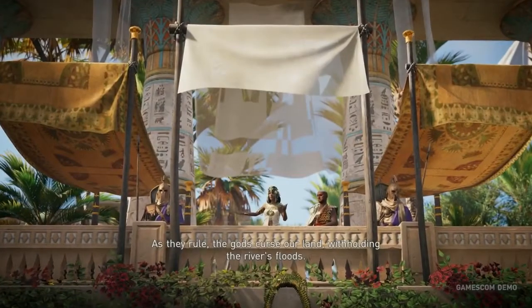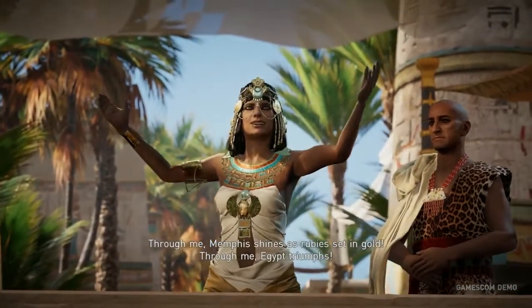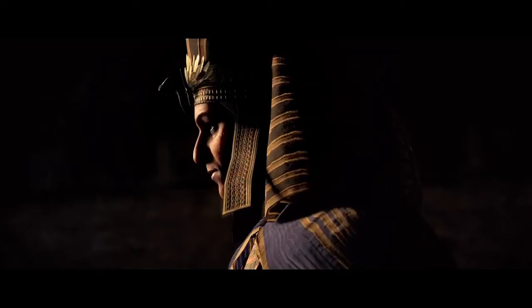Assassin's Creed Origins is set during the reign of Cleopatra, an extremely tumultuous and pivotal era for Egypt. The game takes place during her ascension to the throne. Her father Ptolemy XII had passed away, leaving the country in the hands of Cleopatra and her brother Ptolemy XIII, the boy king. Right away there was conflict, civil war between the two, and Cleopatra is exiled — we catch up to her as she's on her way to reclaiming her throne. Pretty much everyone in Cleopatra's family has been assassinating each other, which creates a tremendous setting for a story.